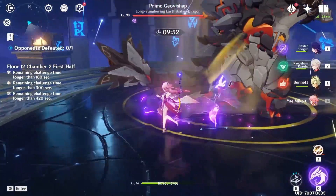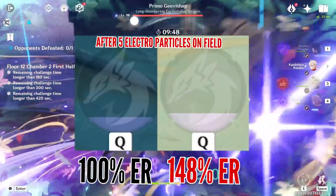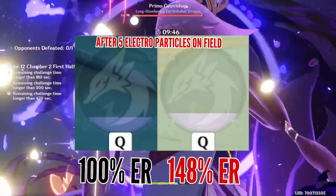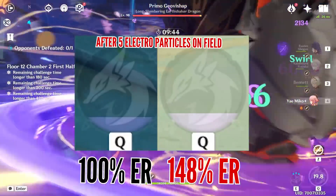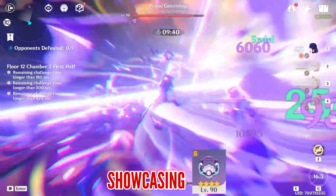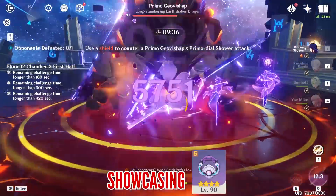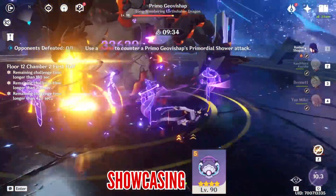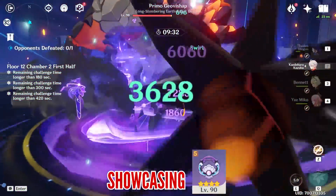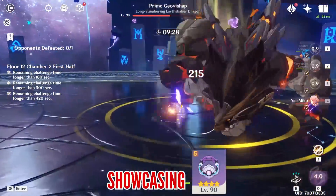The best way to show just how much of an impact this passive can have on energy generation: here is a comparison between 100% and 148% energy recharge tests, whether she's off-field or on-field when the particles arrive. There's going to be a lot of energy flying around while fighting, and maintaining the passive isn't going to be hard, so this provides a really good solution to her energy problems – especially if you lack the energy recharge substats from her artifacts.